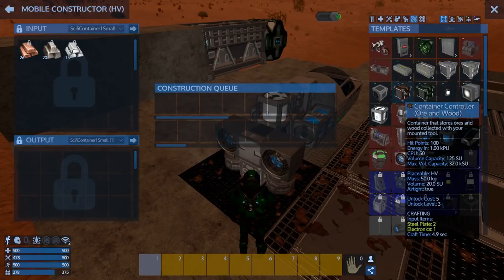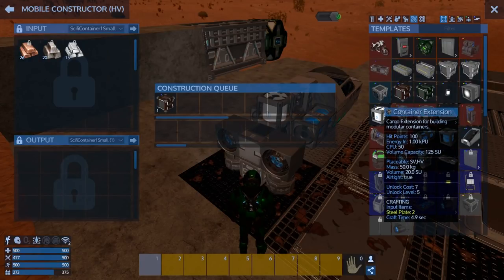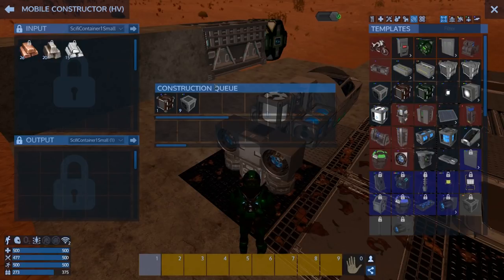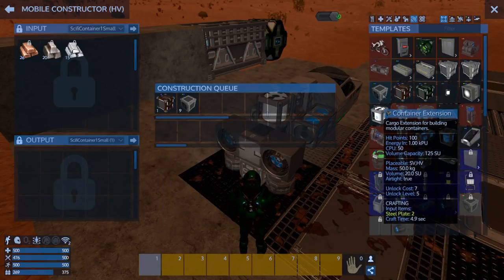Harvest takes up 20 SU - okay, so we can make a bunch of those. We'll make one of those and container extensions - we'll make a bunch of those. That's gonna help a lot. Then we can connect to this, put all the stuff in there - a lot more space. Actually let's make 20.